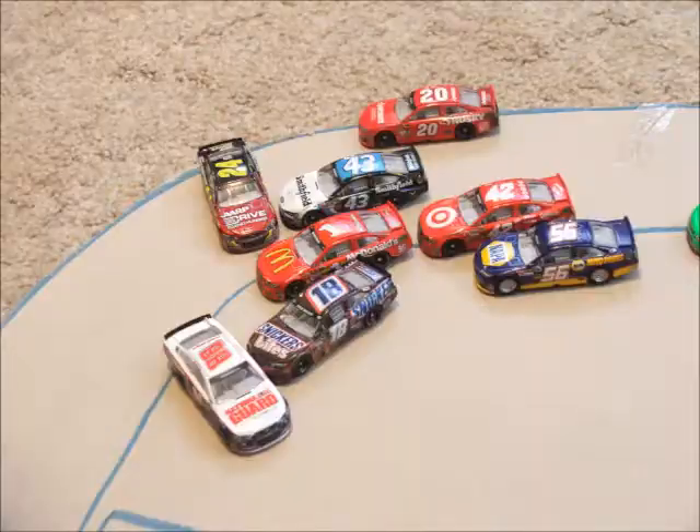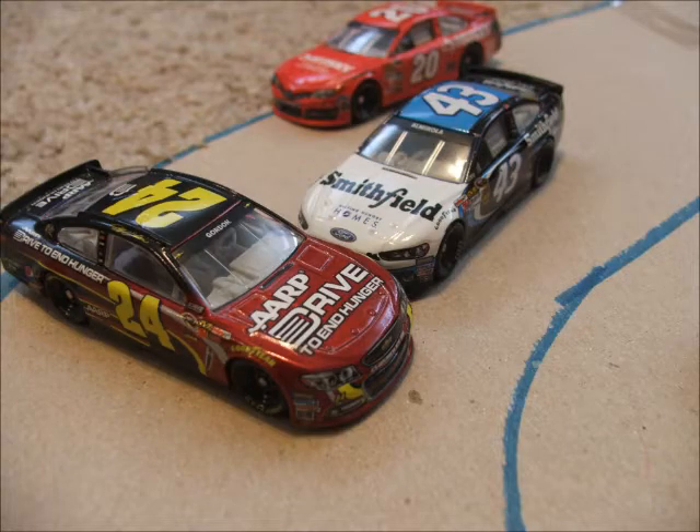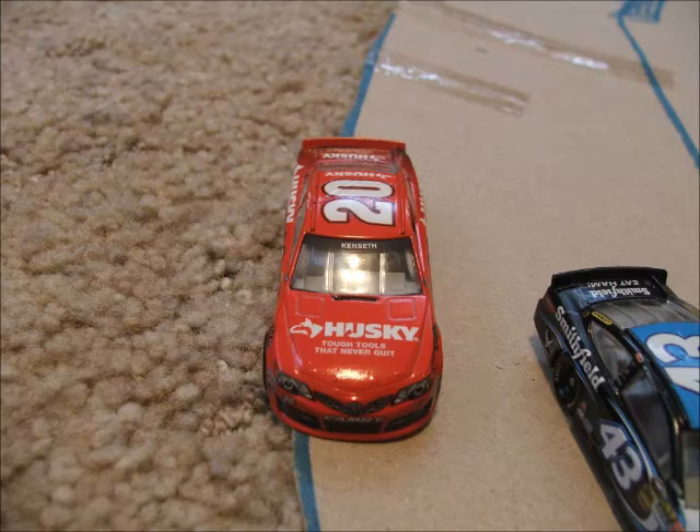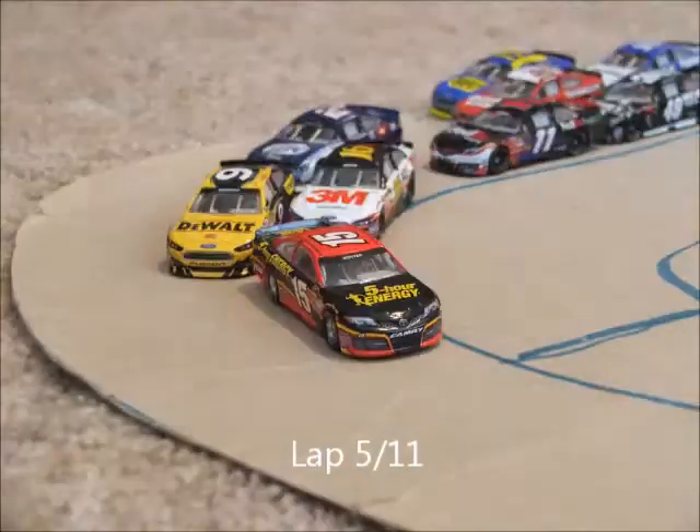Lap 4 and there's a spin — a huge crash in turn 3 taking out 5 cars. Junior and last week's winner Kyle Busch are involved. Jeff Gordon, Eric Almirola, and Matt Kenseth all get taken out. Tony Stewart is down in the pits with some damage. So we're going to go back to racing here on lap 5.